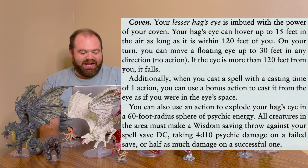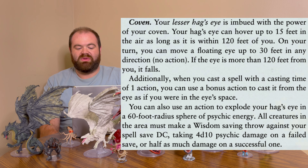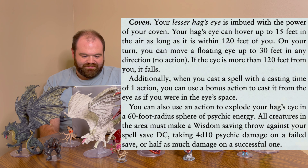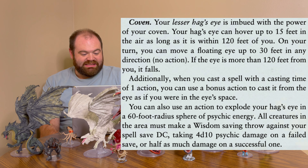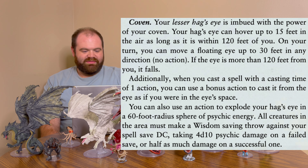Finally, the coven option: your lesser hag's eye is imbued with the power of your coven. Your hag's eye can hover up to 15 feet in the air as long as it's within 120 feet of you. On your turn, you can move the floating eye up to 30 feet in any direction — if it goes more than 120 feet from you, it falls. Additionally, you can cast a spell with a casting time of 1 action using a bonus action to cast it from the eye as if you were in the eye's space. You can also use an action to explode your hag's eye in a 60-foot radius sphere of psychic energy. All creatures in the area must make a Wisdom saving throw against your spell save DC, taking 4d10 psychic damage on a failed save or half as much on a successful one.